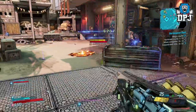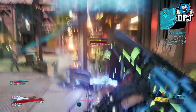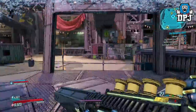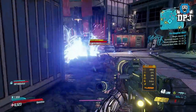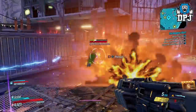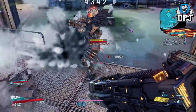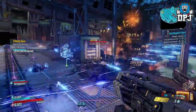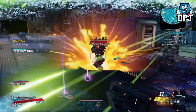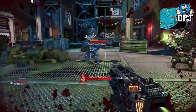Okay so Zane doesn't have many uses, I will admit it — I am a Zane main — but one thing he can do, which I don't believe any other character can do, is spawn himself back into the Circle of Slaughter. The Slaughter Star 3000 and the Slaughter Shaft — both upon death send you to the sidelines where you can kind of help out via shooting out of these small windows. But Zane, with this epic glitch I figured out, can spawn himself back into the fight.